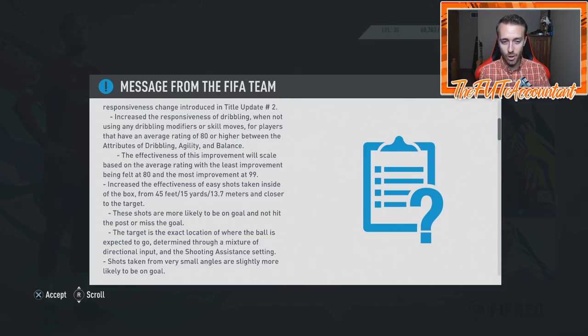The target is the exact location of where the ball is expected to go, determined through a mixture of directional input and the shooting assist setting. So maybe we have to start messing with that shooting assist setting a little bit more. I think there are three different modes — a heavy assist, a middle assist, and no assist. We have to figure out which one is best. Shots taken from very small angles are also more likely to be on goal.